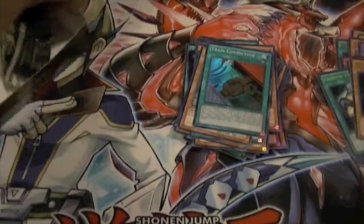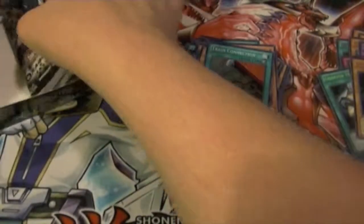Now for the second half of the box — still need two Fire Hands, Amulet Dragon, and the Eye of Timaeus. Next pack: Relay Soul, Carbon Adon, Wire Tap, Rising Sun Slash, and Berserker Soul.